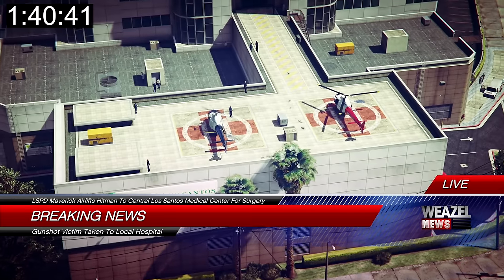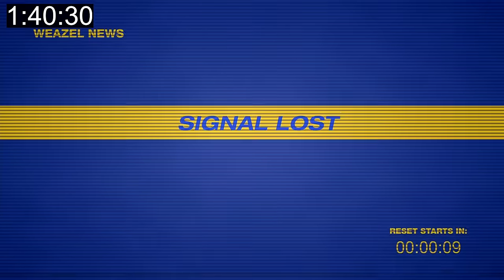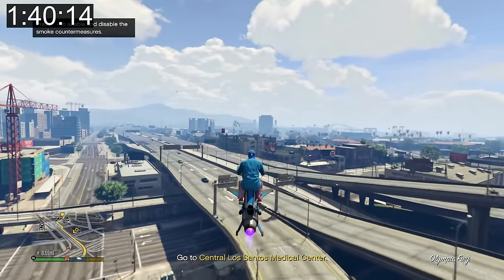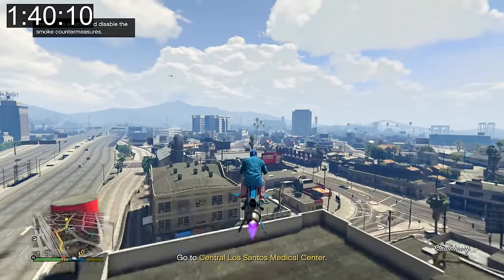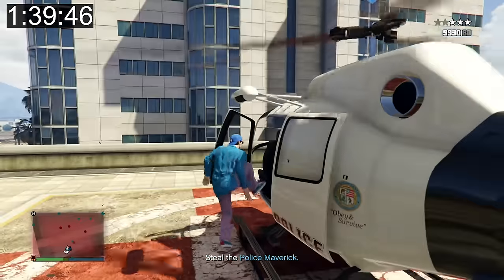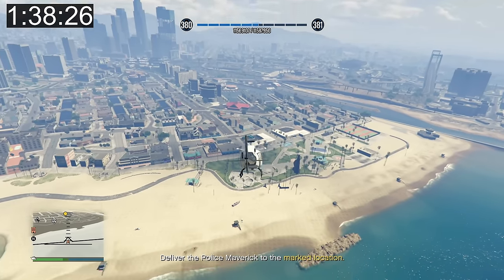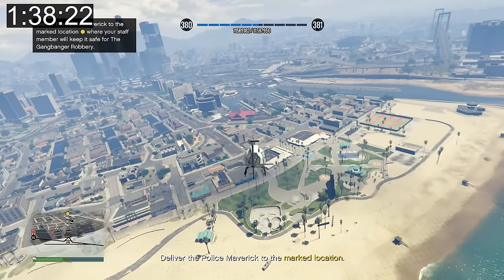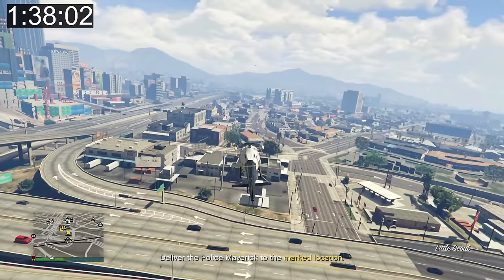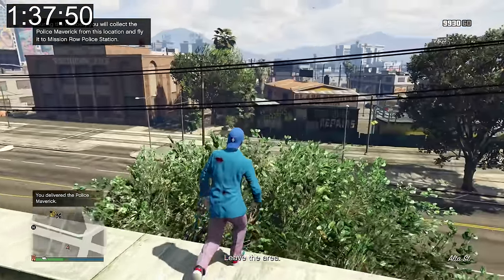Now we need to go to that location and steal the helicopter. All these missions and setups can be done in free mode, which means we can use our Oppressor and be very efficient. They noticed me — I'm going to steal the police maverick. I just lost the cops. Now we need to go to the marked location. From what I've seen, it's usually the heliport, but this time it's on top of some random building. I mean, it's very close to my salvage yard. Work complete.